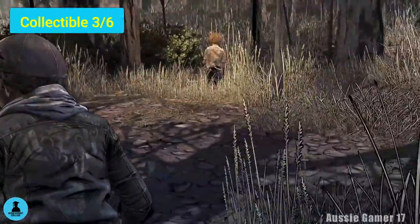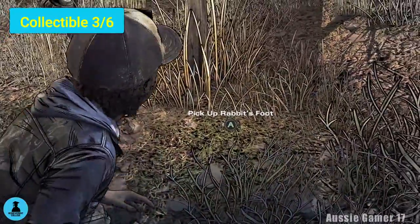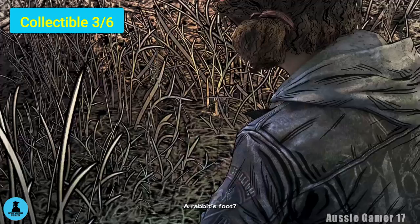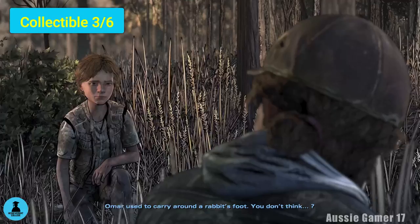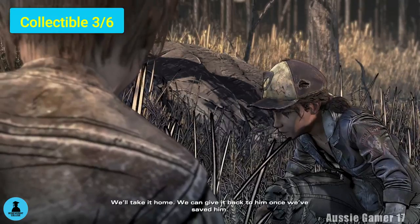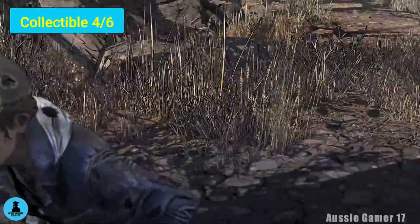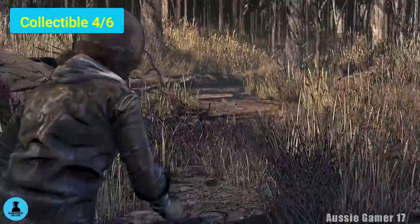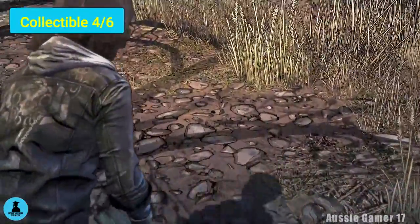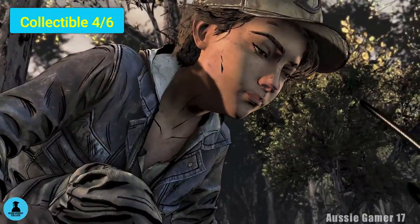Collectible number three: a little bit later in the game, we will be tasked with spying on the rebels. But before you talk to anyone in this area, head over to the right and grab the rabbit's foot. Collectible number four is going to be just nearby as well. From the rabbit's foot, turn around and head back over towards these trees. Somewhere in the grass on the ground is the horseshoe. Pick that up for collectible number four.